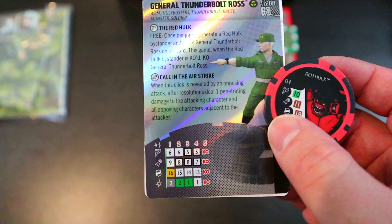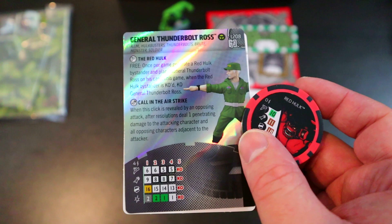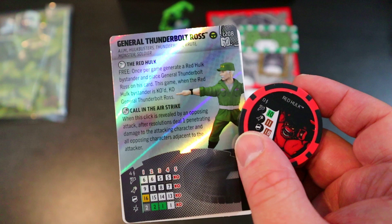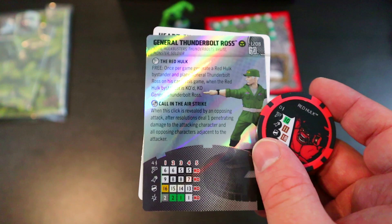He also has a special attack power on his last three clicks called 'Calling the Airstrike': when this click is revealed by an opposing attack, after resolutions deal one penetrating damage to the attacker and all opposing characters adjacent to the attacker — kind of like Mystics. If he takes an energy explosion and absorbs multiple clicks of damage, he's dealing two penetrating right back to the attacker and anyone adjacent. Pair him with a Heart-Shaped Herb Bush and he can heal back up and do it again.